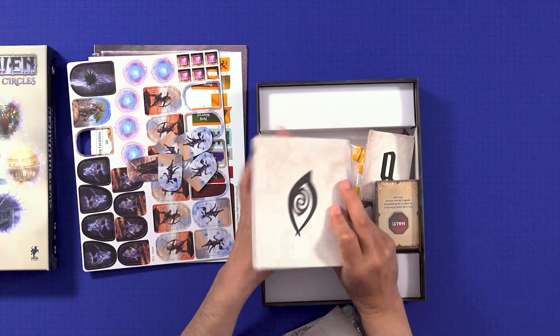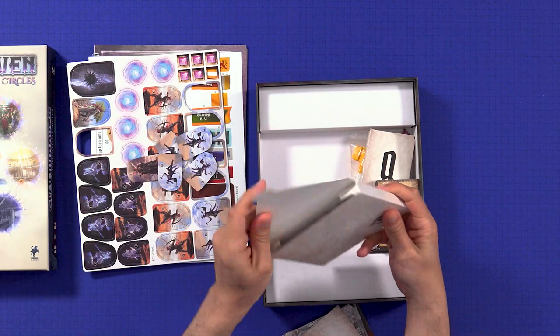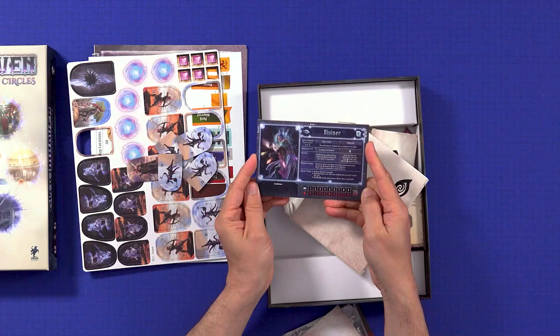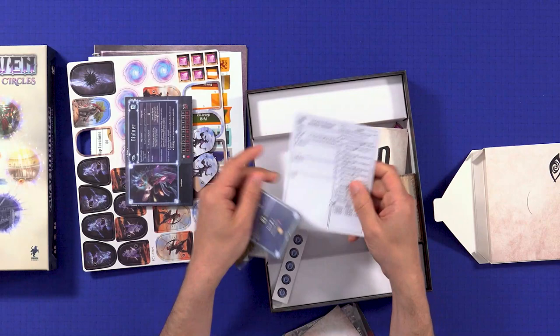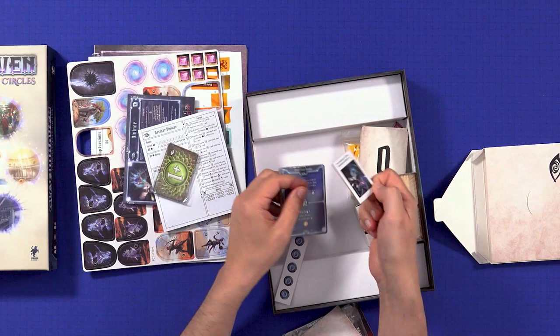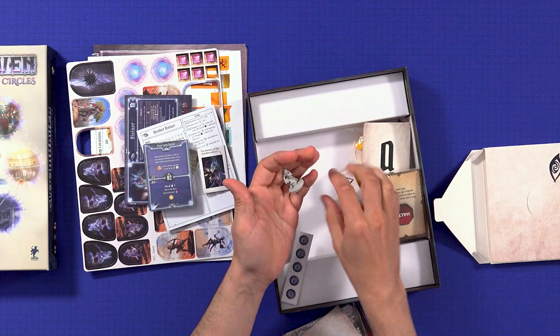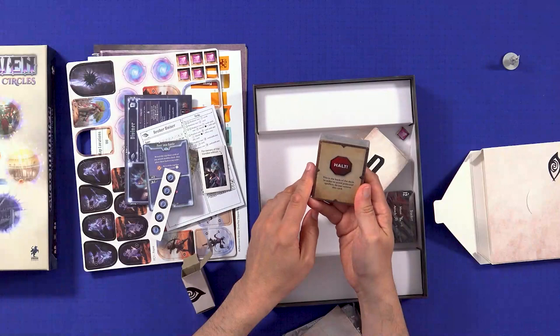We have the Diviner character class. You might think this is a spoiler but the information is available online, so if you don't want to see anything about the Diviner, look away now. I'm going to show the new character board — that is the Diviner. Nine cards, fairly weak as far as hit points go. In the box we have the character sheet, the cards, the ability modifier deck, and for owners of the standard edition there's a mini included, or a standee.